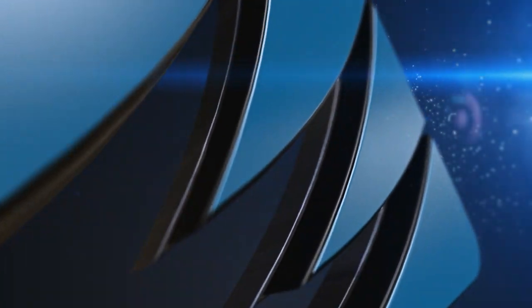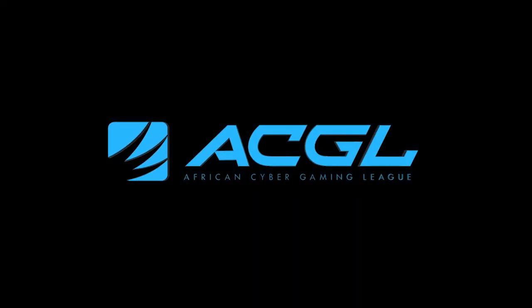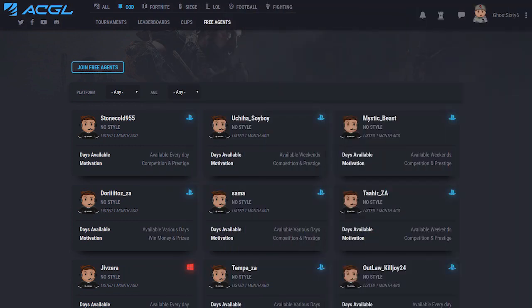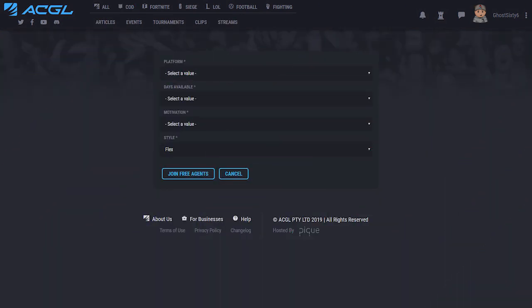Hi there everybody and welcome to this ACGL site guide for 2019. Teams and free agents are a core component of the ACGL website. If you are a free agent, meaning you are looking for a team, head over to the game that you want to list yourself as a free agent for. Click on free agents and fill in your details. You will now be listed for the teams to see.